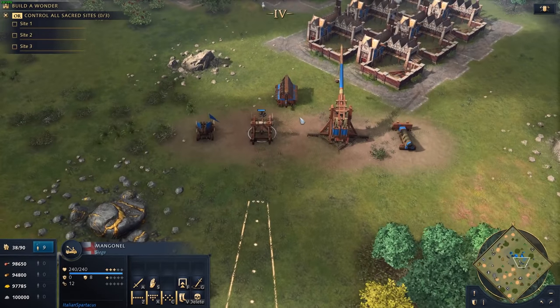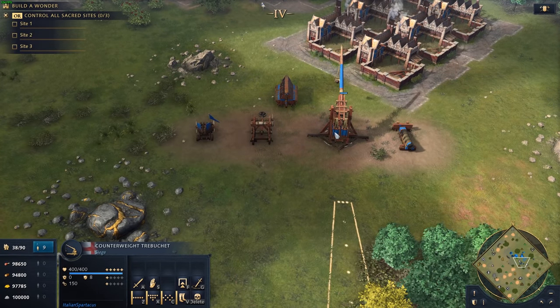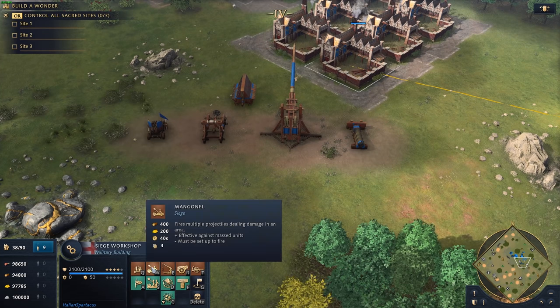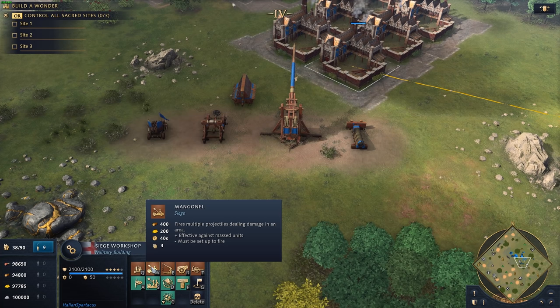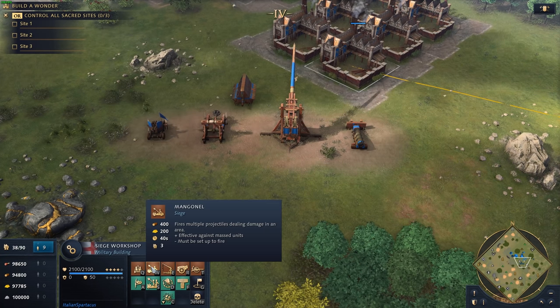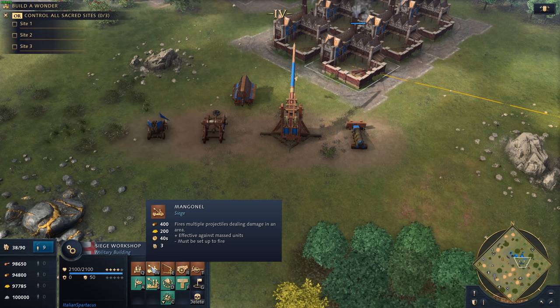Another piece that everyone gets access to — with the exception of the Mongols — is the Counterweight Trebuchet; the Mongols get their Traction Trebuchet instead. Before moving on, the Manganel's cost is double the wood of the Springald, at 400 wood and 200 gold. It's a really nice early way to punch against spearmen, massed archers, and any light-armored units you want to get rid of quickly. It can work well against men-at-arms, but crossbowmen might be a better option for lots of men-at-arms.